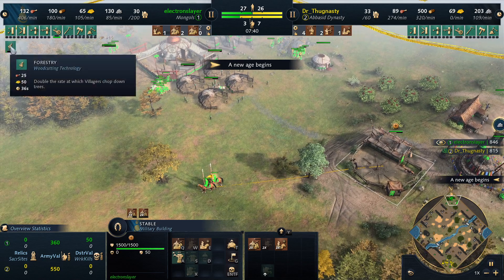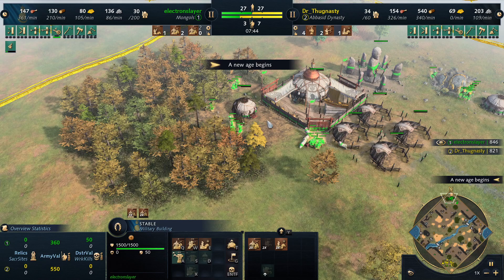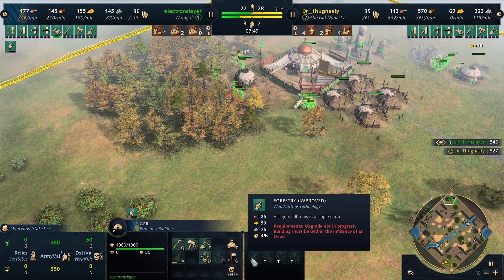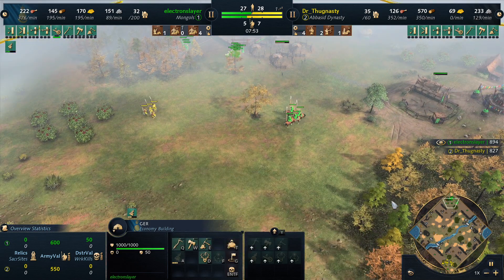I think Forestry is an absolute bad upgrade. Improved Forestry is good — this one is actually good because you can chop it in one hit, or two hits, something like that.